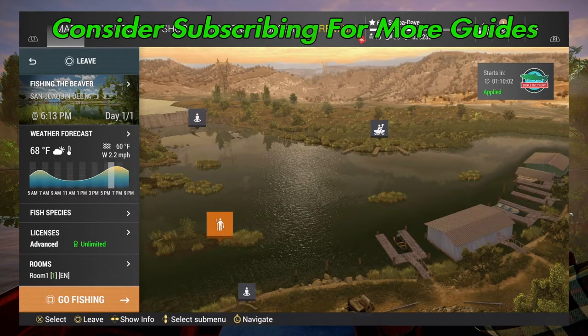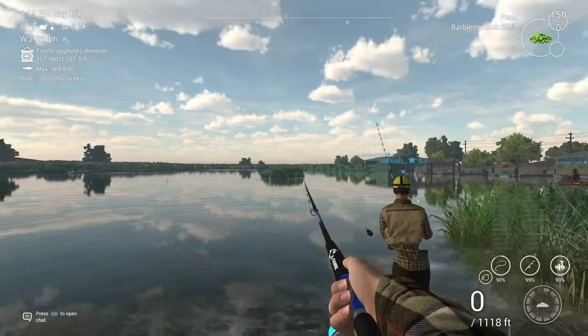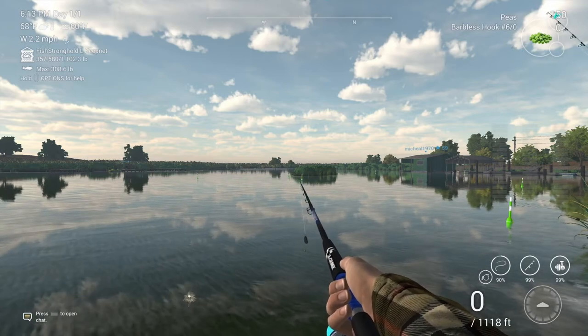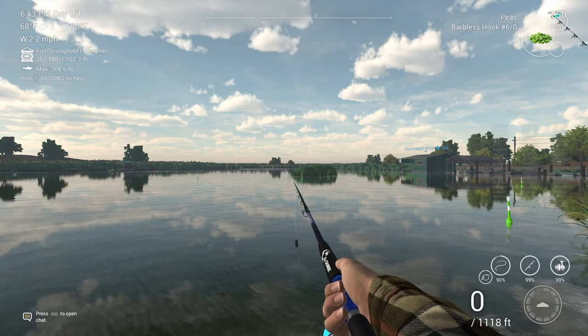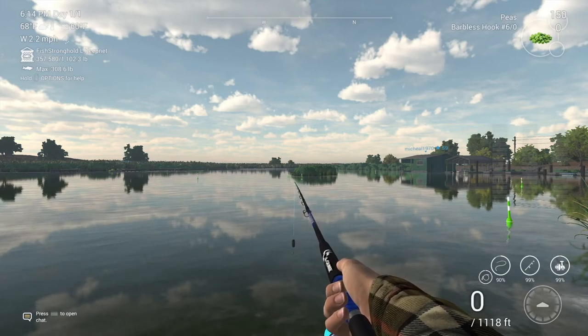Welcome back folks to San Joaquin Delta here in Fishy Planet for the unique common carp. We're going to spawn in at the Fishing Beaver and use bottom rods — you can use float, just remember to go deep if you're using float. Peas or corn work, you could use carp boilies if you want, but I generally just bring bottom rods and the carp poles with me. A size six hook is what I use.